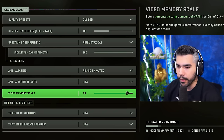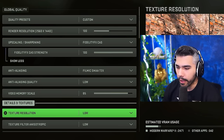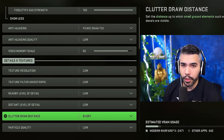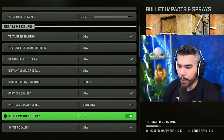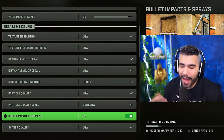Make sure anti-aliasing is on Filmic SMAA T2X. I have video memory scale on default 85 — I don't like to mess around with this as it can cause crashes and lag. Texture resolution: low. Texture filter: low. A lot of these settings are going to be low so you gain more FPS and performance. Particle quality: low, very low.